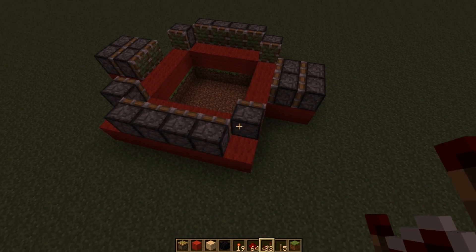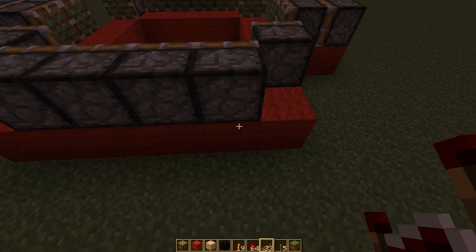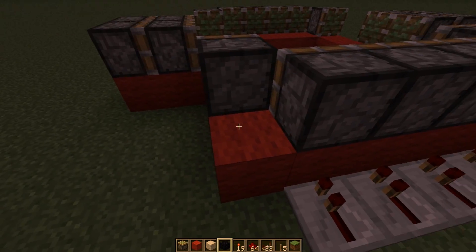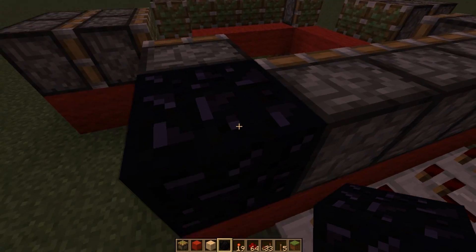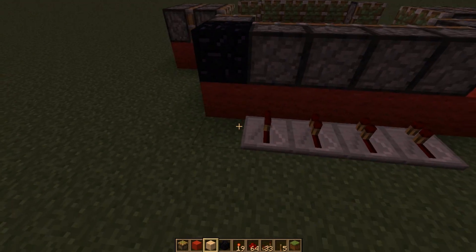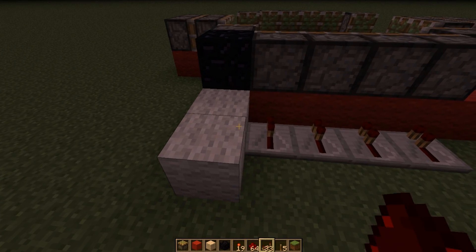Now we need to start getting power to the pistons. We just do that across here. And with these, I like to put a block of obsidian behind it, because sometimes they get pushed by the one opposite, so this just stops that. So put two blocks out like that.